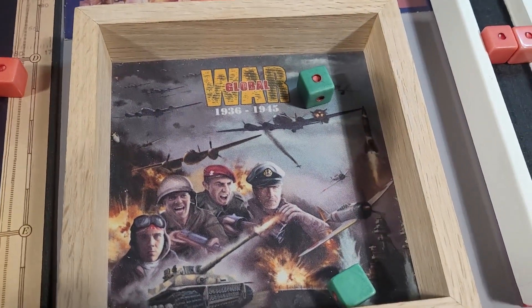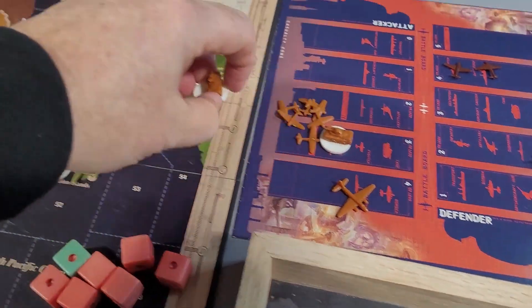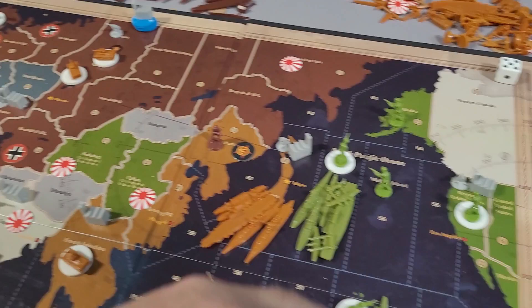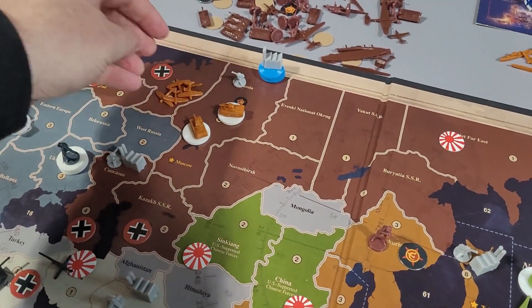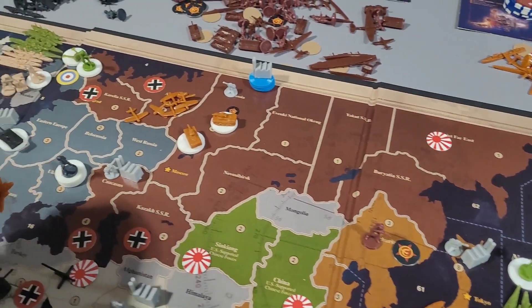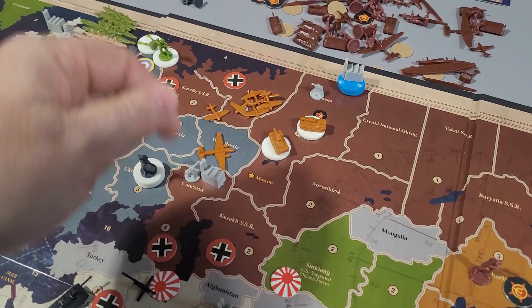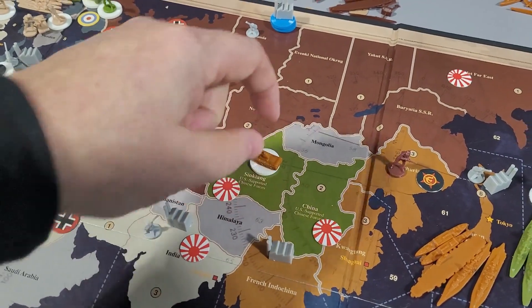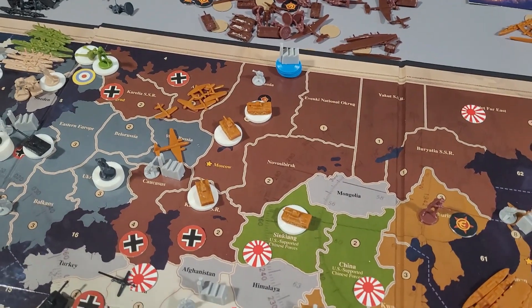The Soviet defenders get one last AA shot and bring down one Japanese bomber. That leaves six Japanese tanks and a ton of fighters in Moscow. The Soviets are eliminated and the game is essentially over — the Germans can now focus entirely on Britain, and the Japanese can focus on America. That's pretty much it.